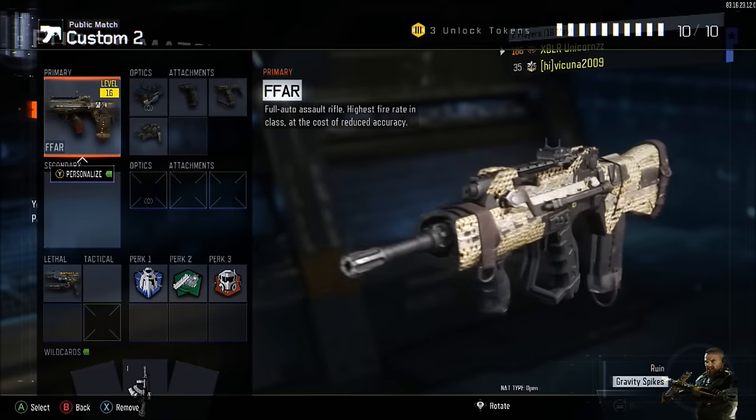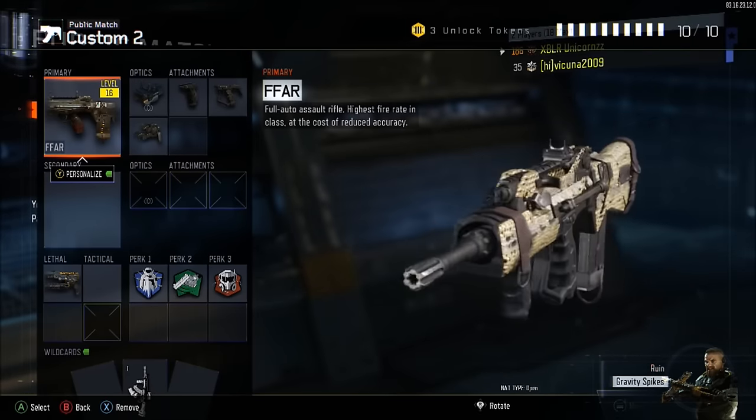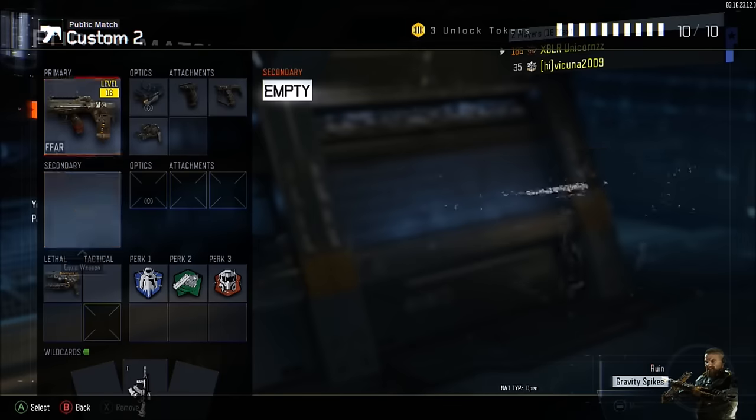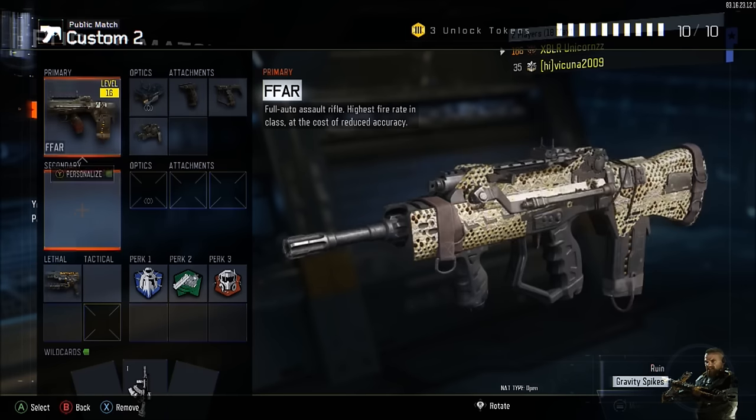You will see that you have Diamond Camo on that weapon that you do not have Diamond Camo unlocked for. As you can see, I have Diamond Camo on my FFAR — pretty cool, and I didn't have to work for it at all. Keep in mind this is only cosmetic, so you won't fully unlock Diamond Camo — this is only a cosmetic glitch.